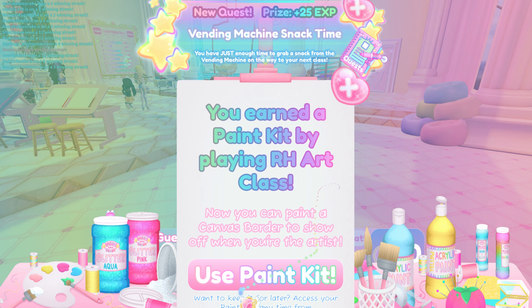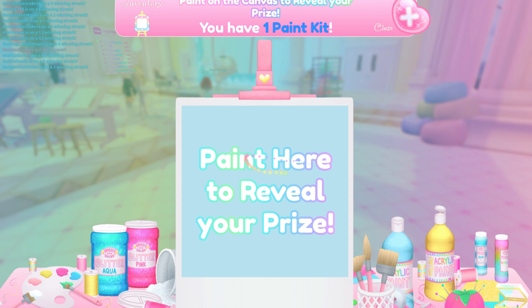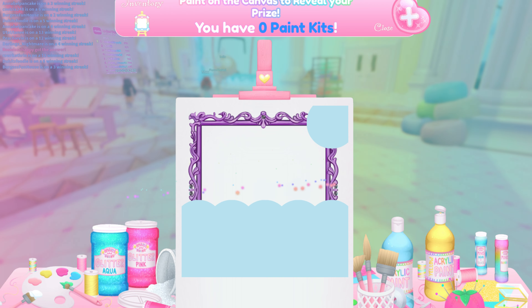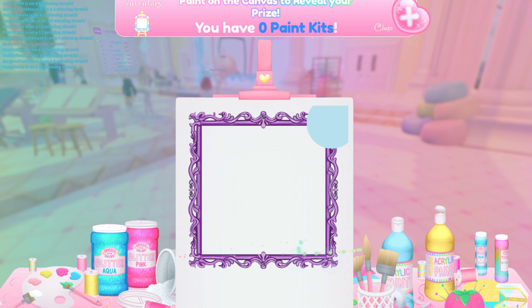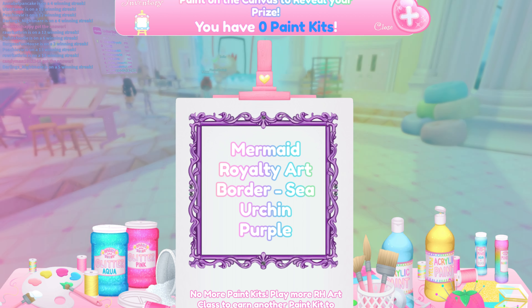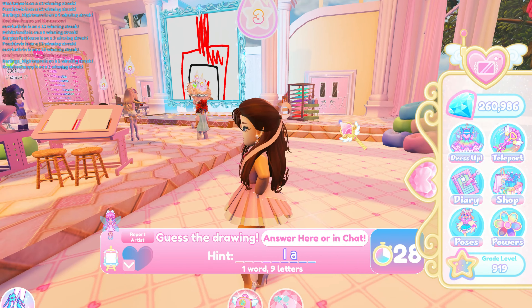I earned a paint kit! Let's see what it is. Use paint kit — paint here to reveal your prize. Blue, purple — my favorite color. I have the Mermaid Royalty Art Border Sea Urchin Purple. I don't know if everybody gets the same one for the first time or not, but pretty cool. I like it.